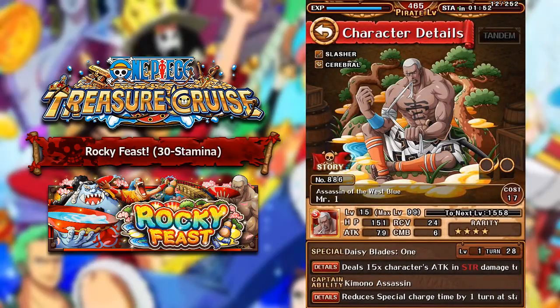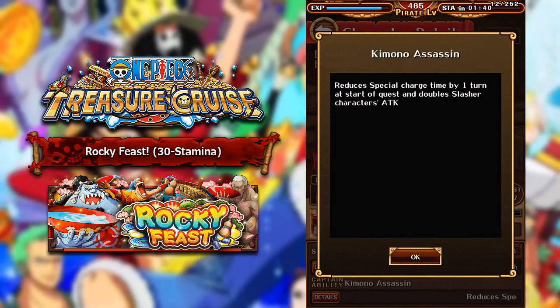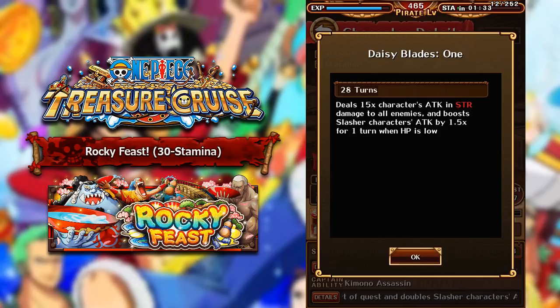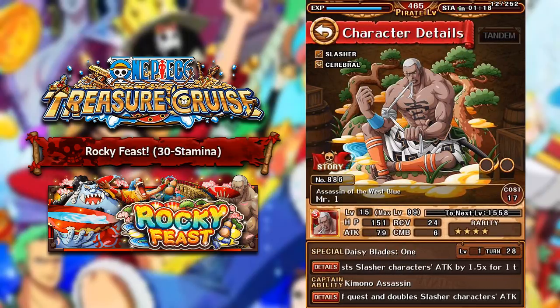Next is Mr. 1, a strength slash cerebral type character. Same as Jinbei, about 1,000 attack and 2,000 HP at max level. His captain ability reduces special charge time by 1 at the start of the quest and doubles slashers' attack. His special maxes at a really high cooldown of 19 turns, deals 15x his attack in strength damage to all enemies, and boosts slasher characters' attack by 1.5x when your HP is below 30% — the exact same as Jinbei but for slashers. Not really that good. I'd recommend using him to socket out your other Mr. One characters, since the other Mr. One characters are actually semi-useful with reasonably low cooldowns.